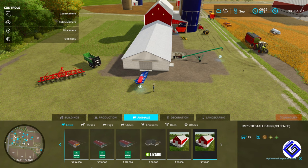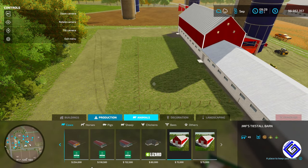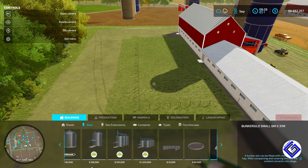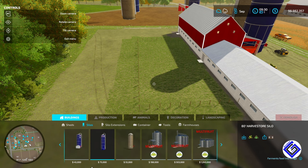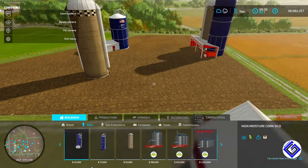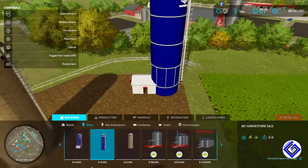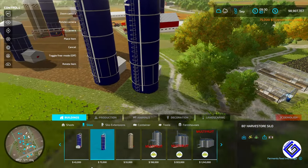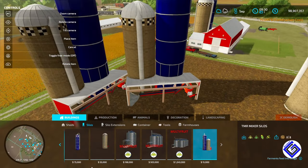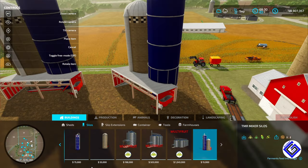You can find his barns under the Production and Cattle section in the build menu — he's got two styles: no fence and a fence barn. All his silos are going to be in the silos tab. We've got the 80-foot Harvest Store Silo and the 60-foot concrete silo, then the high moisture corn silo. I didn't put the 80-foot Harvest Store out but I'll set it up quick so you can see it. It does the same thing as the concrete one.